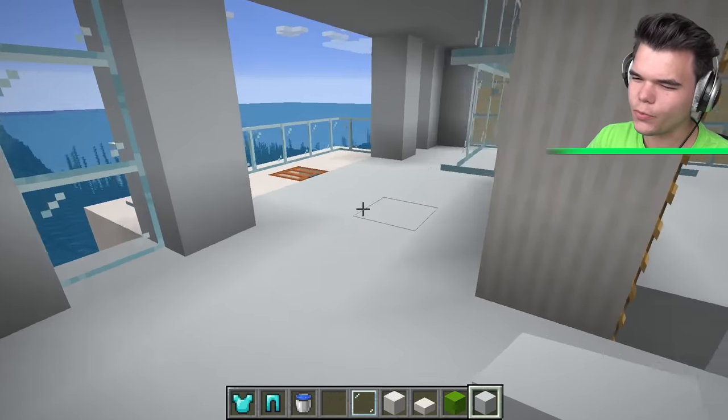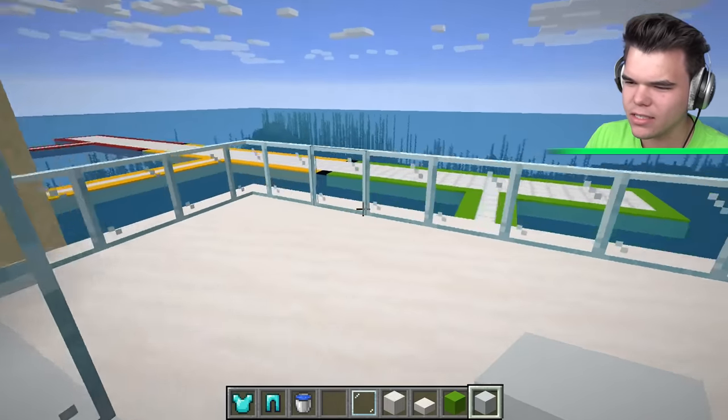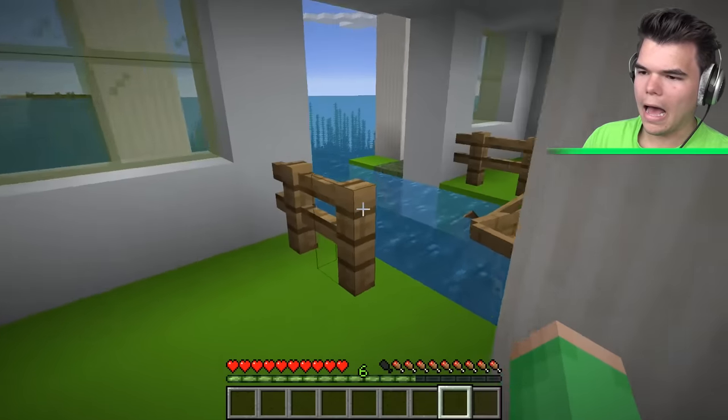Something I gotta add now is a bathroom. I want to add, like, maybe a secret room, a jail. This house is — the plot is not big enough for all of those ideas. So we need to think of something extra. Time is up, everyone.